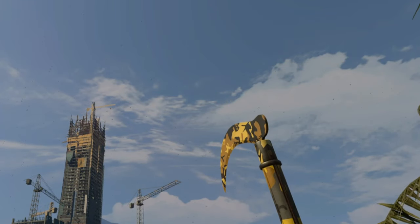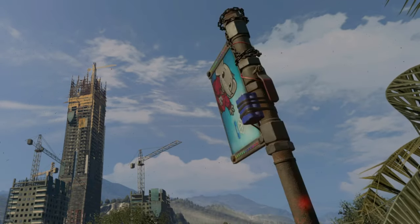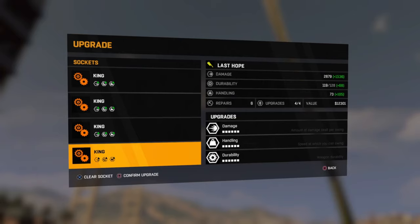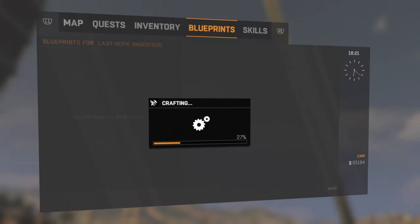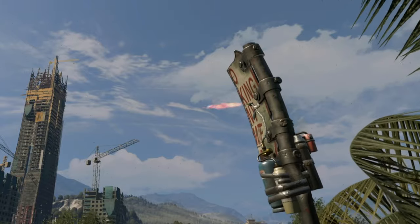There are some amazing weapons in Dying Light that not only look great but can be upgraded to become really powerful too. That's especially true if you've got any gold rarity weapons to use as a base, as they have more mod sockets, they're more durable, and can be repaired more times than a regular weapon. However they will still break eventually, and nobody wants to sell or scrap their favourite machete, especially when gold weapons are pretty rare.